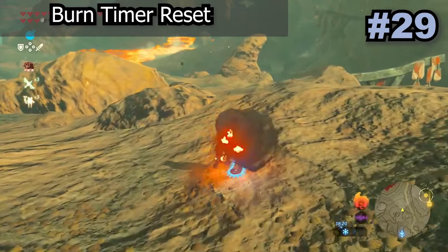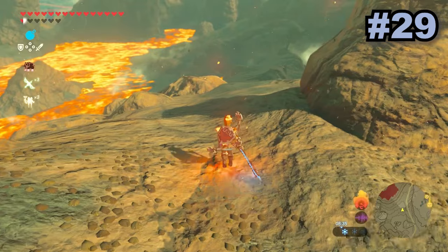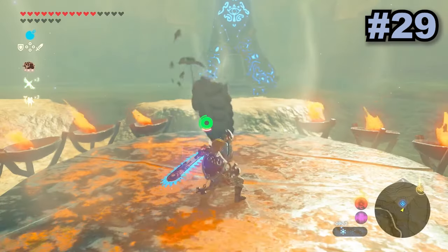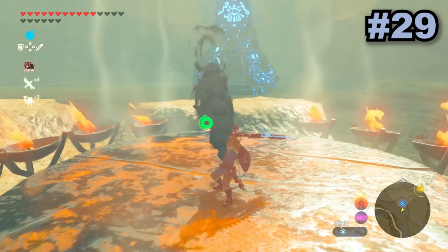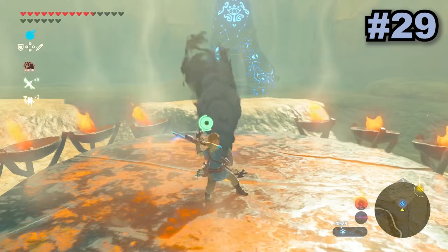To not take burn damage without any type of fire resist potion or armor, you can use the burn timer reset glitch. All you need is a two-handed weapon, and to reset the timer start swinging then let go. This will reset the burn timer and can be useful in one particular shrine challenge, but otherwise it's just a nice little glitch.